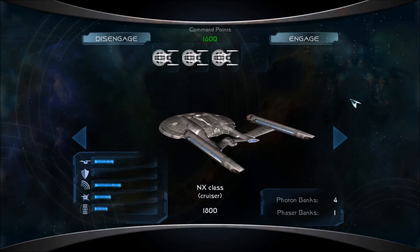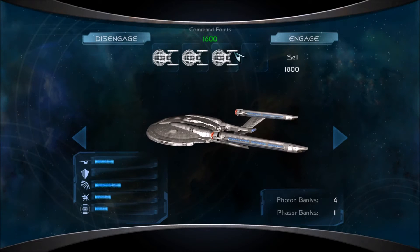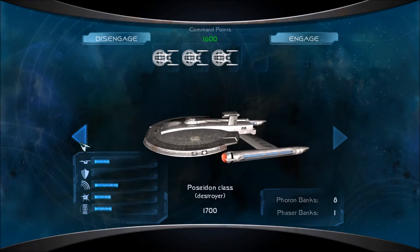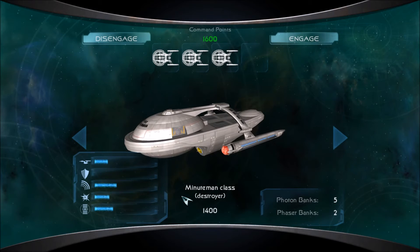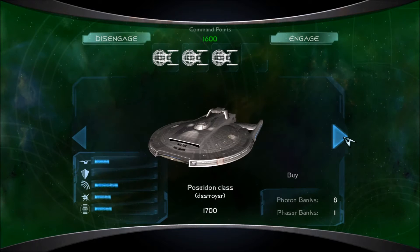As you can see, the NX-class costs 1,800 command points, and I only have 1,600 left over, therefore I can't get another one. Since you said only NX-class ships, I am not going to buy a different ship like the Poseidon-class, which I can't afford either, or the Minuteman-class, which I could afford. But if it's only NX, then that is all that I am going to use.